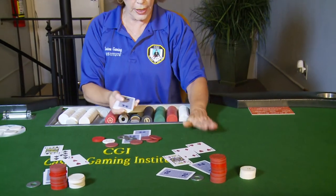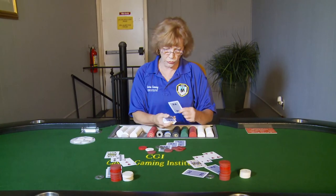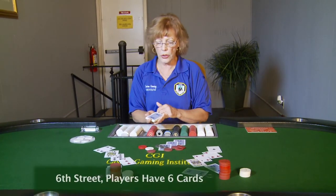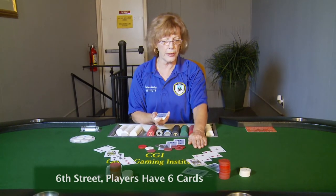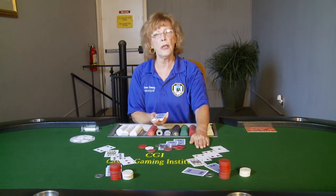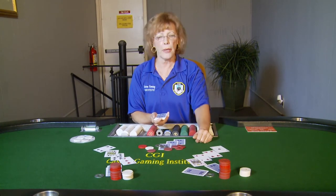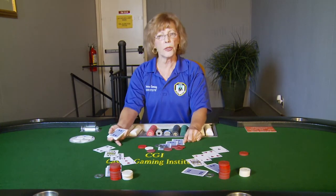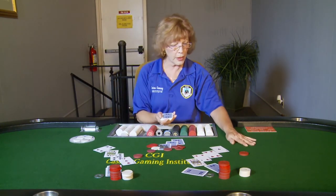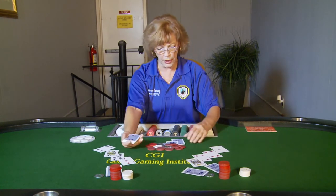Tap, burn. I am now delivering the sixth street card to the players. I am again looking for the high hand — it's still the pair of fours. I'll announce pair of fours, you're still high, check or bet. The player wants to bet ten dollars. I go to the queen of spades: ten to call, and this player also bets ten dollars. I'll take in the left side with my left hand and the right side with my right hand.